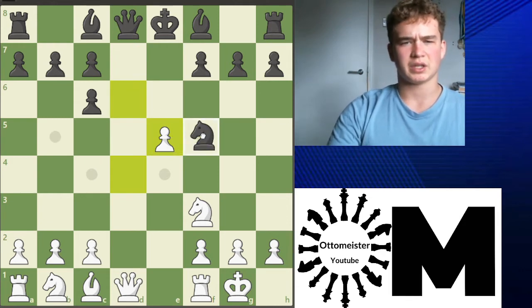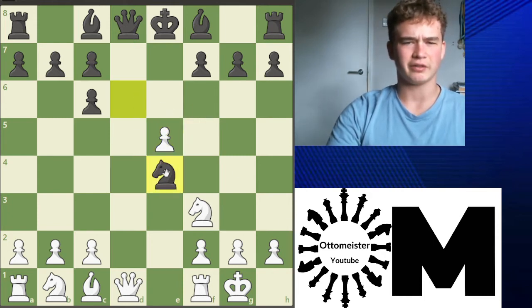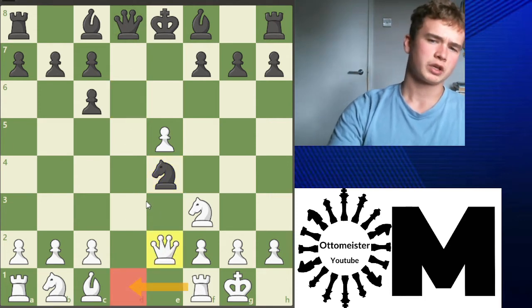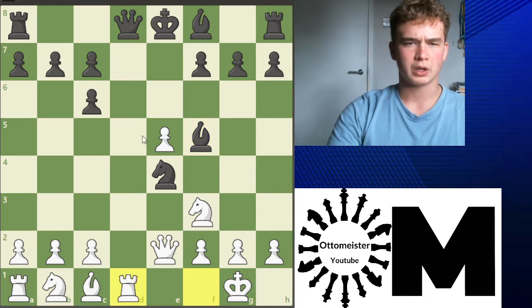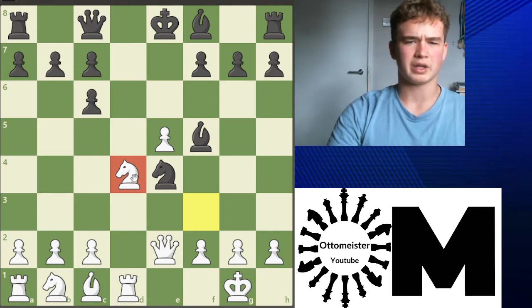The Berlin endgame is knight f5 — it's the main move. However, black can go knight e4 if he wants. We don't exchange queens; we go queen e1 and rook d1. It's quite nice for white because we can develop. Say after bishop f5, we can go rook d1. For example, say queen c8, we can go knight d4. These positions are fairly playable for white and can become quite sharp. You can look at some master games. But knight f5 is definitely the most popular by far.